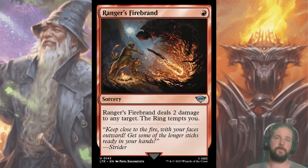Ranger's Firebrand is another useful tool — it didn't make it into my draft skeleton only because I limit myself to five uncommons. For one red, you deal two damage to any target and the ring tempts you, but at sorcery speed. As premium red removal, this is usually gone by pick three, but since you have so many cheap removal options in red, it isn't a must-have.